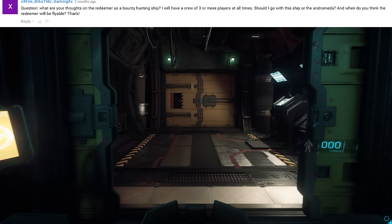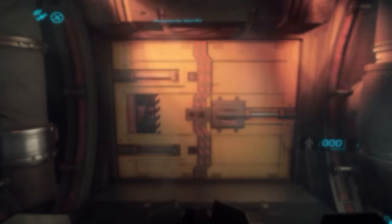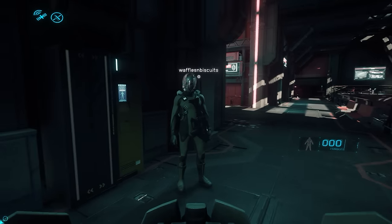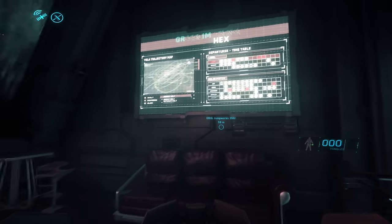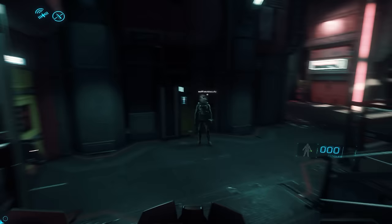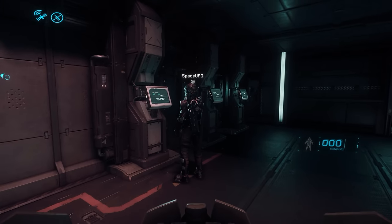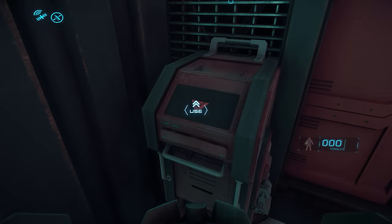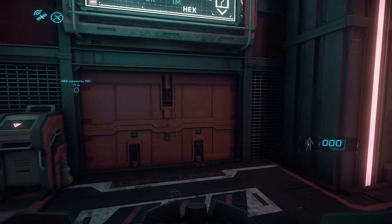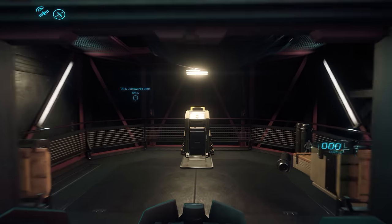Fire Breather Gaming asks: What are your thoughts on the Redeemer as a bounty hunting ship? I'll have a crew of three or more players at all times — should I go with this ship or the Andromeda, and when do you think the Redeemer will be flyable? The Redeemer is a really interesting choice for bounty hunting. The one thing it doesn't have today is holding cells, but if you've got three heavily armed marines in the back pointing submachine guns at the person in a drop seat, you're probably fine. You can put them in handcuffs, knock them unconscious. I think we're going to be getting some modularity for the utility bay in the Redeemer. As for when it'll be flyable — I don't know, it's not on the roadmap.